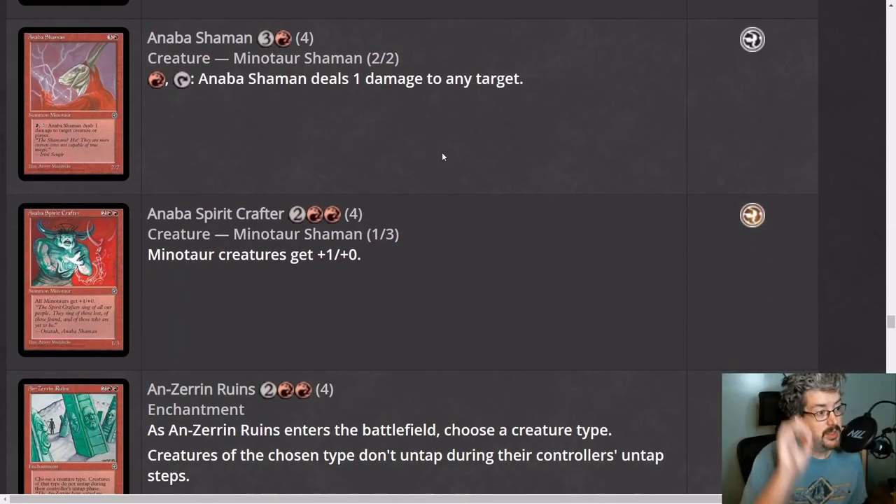Anaba Shaman is probably the strongest common in red. It's a two-two for four — you can pay a red and tap, and it deals one damage to any target. It can kill one-toughness creatures, or pair up with Serrated Arrows or a second Anaba Shaman to kill two-toughness creatures. It can also just damage the opponent's face. Anaba Shaman runs headlong into the problems of Giant Oyster, but from how versatile and useful a pinger is in this format, I'd still give it a 3.5 — one of the best red cards.